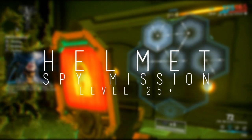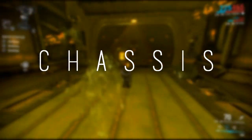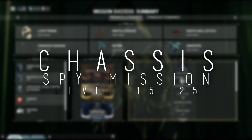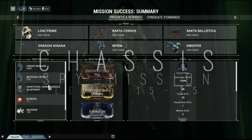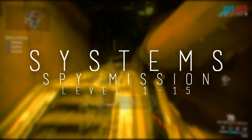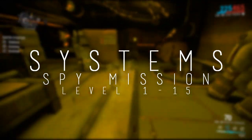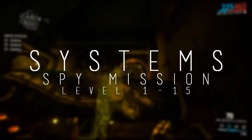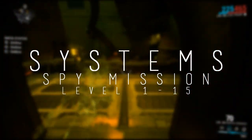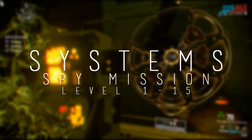Do a spy mission and you have a chance to get that blueprint, which is always good. As for the chassis, you can get it from a spy mission level 15 to 25 — make sure you don't go under 15. The systems you can get at level 1 to 15, so if you go any higher than 15 you will not get the systems. Make sure you stay in that sweet spot for each part. For the chassis, go 15 through 25; anything above or below will net you either the systems or the helmet instead.